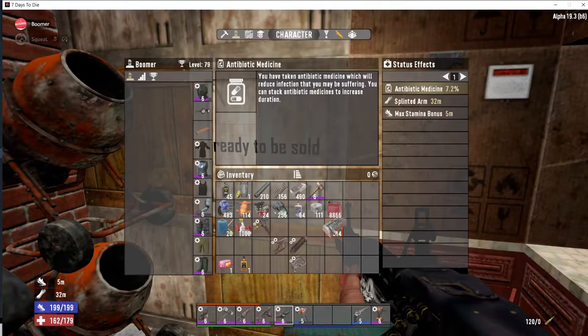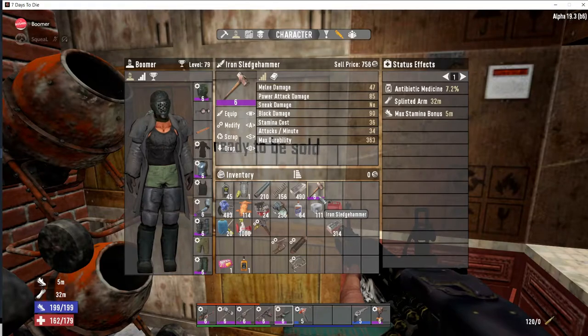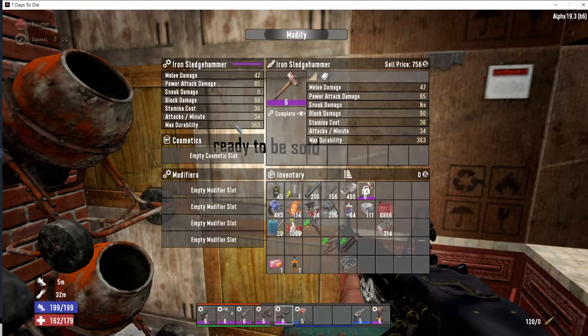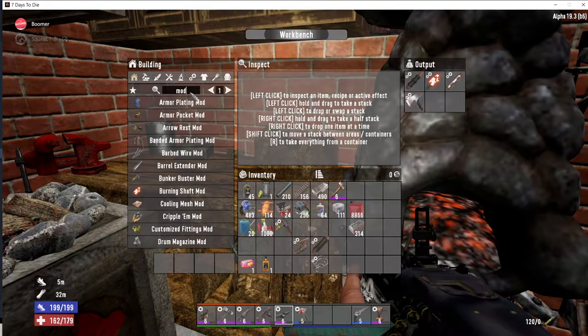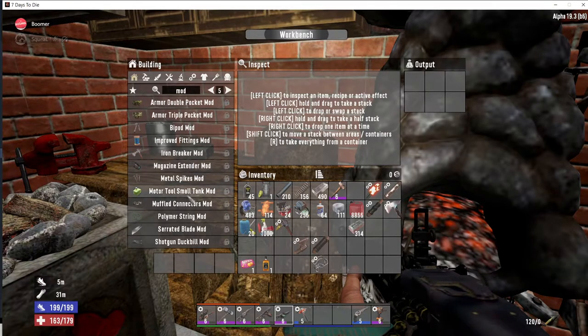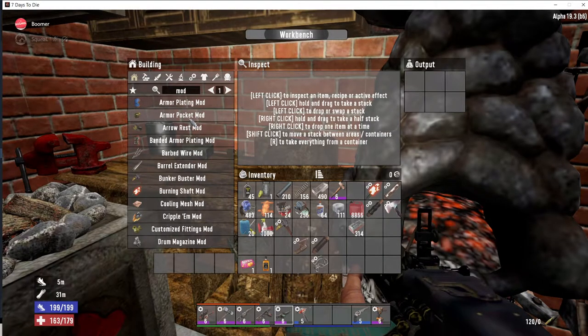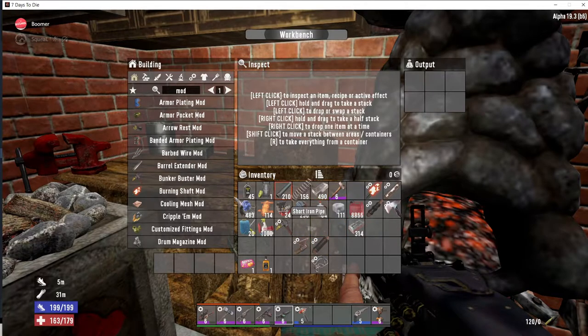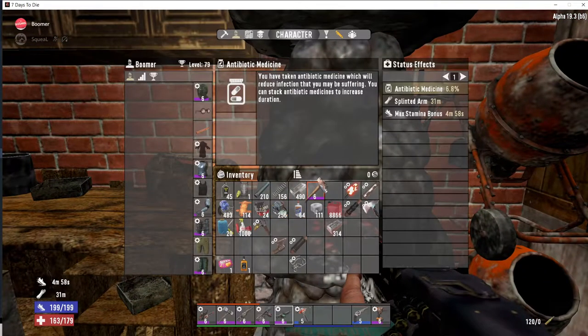But you want even more than 756 dukes, so the next thing you do is modify the item. You can make a lot of mods — maybe not in the beginning, but if you type in 'mods' in the crafting menu you can see what kinds of mods you can make. You can't make every mod early on, but save the items for later if you want to be rich, then add as many mods as possible.